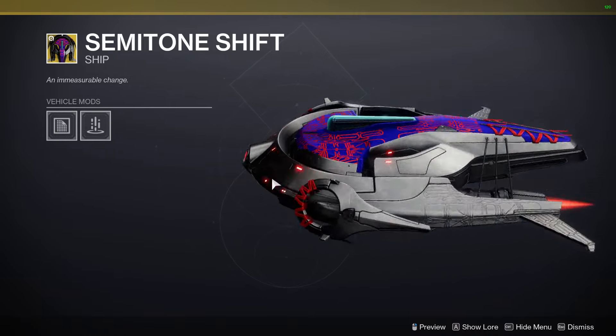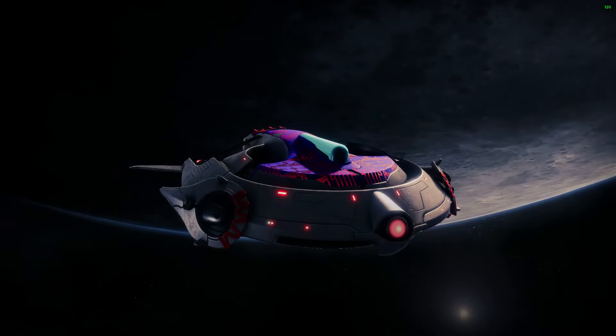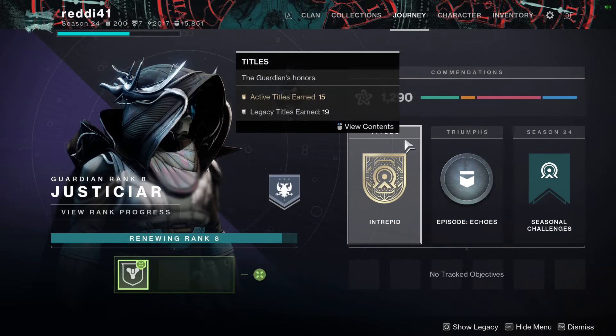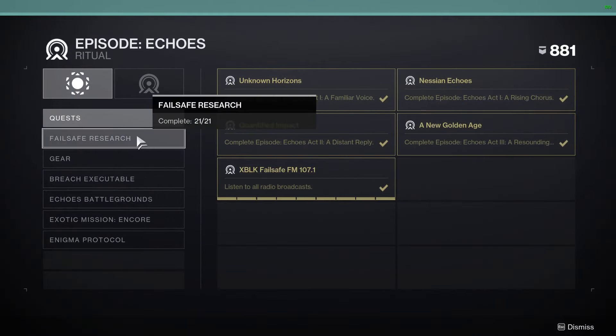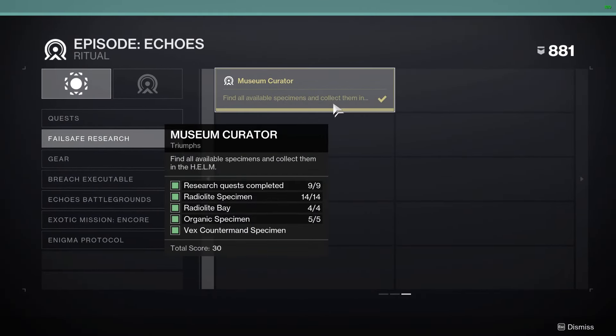I'm going to go over how to get the Semi-Tone Shift. It's not a requirement for anything — it's just an extra reward for Episode Echoes. You can get most of the progress done if you want to finish the title or unlock upgrades for your vendor, Failsafe. The triumph you're looking at is Museum Curator, in Failsafe's research on the last page. We're going to go over everything you need to know. It's pretty simple, and most of it happens automatically from the story.